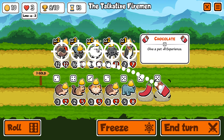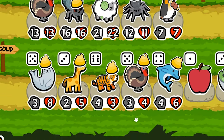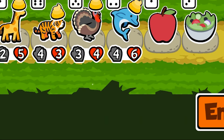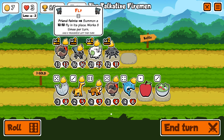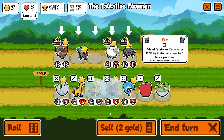Do we get rid of the penguin for the tiger? I think we do — get rid of the penguin for the tiger. But the problem is we're not gonna be able to summon anything now — when they die they're not gonna summon the fly. If the fly doesn't get its trigger, does it still go off? That's the question. We're gonna try it out — it's worth it.